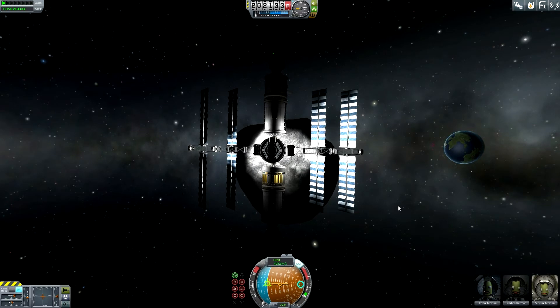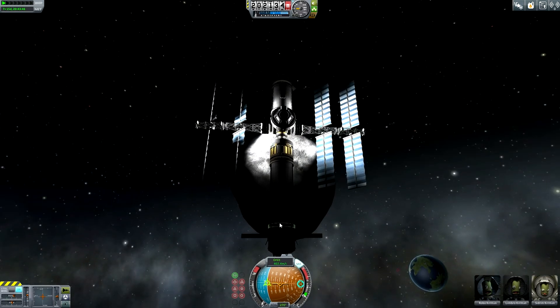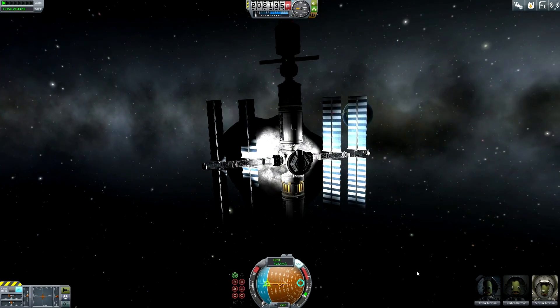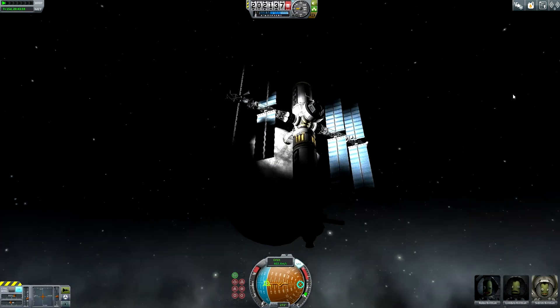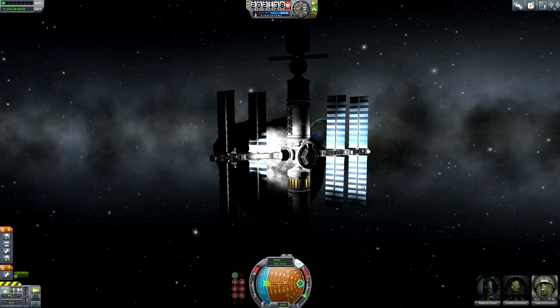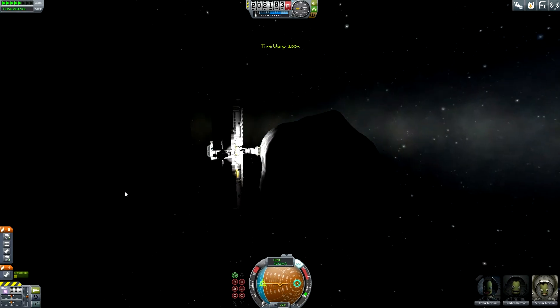It's a little bit wobbly but I hope that will stabilize. Maybe I have to switch off the reaction wheels of the spacecraft. Robo and Lembro will for safety reasons remain at first inside their spacecraft. We can now perform a quick time warp to get back into the daylight.